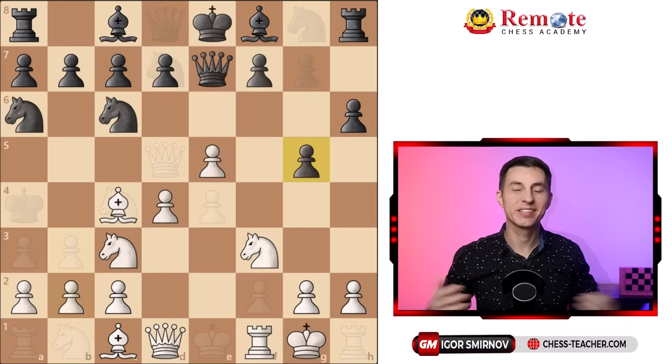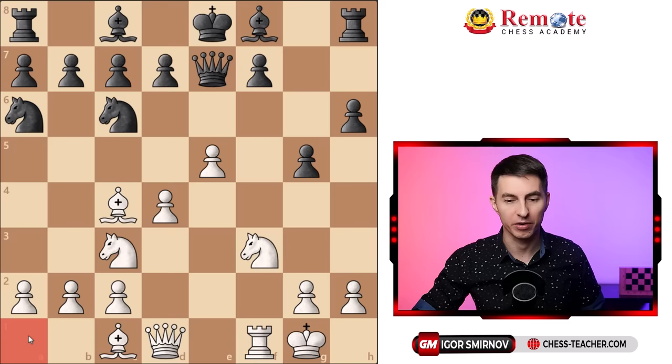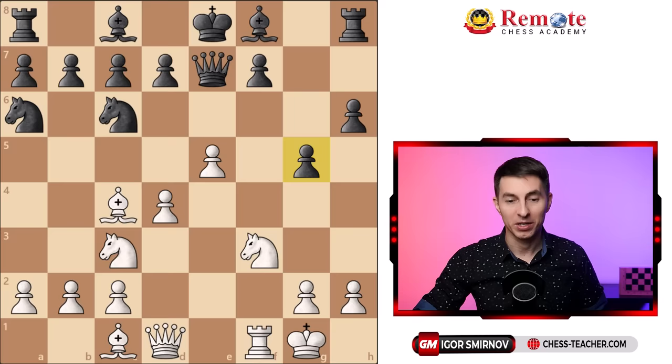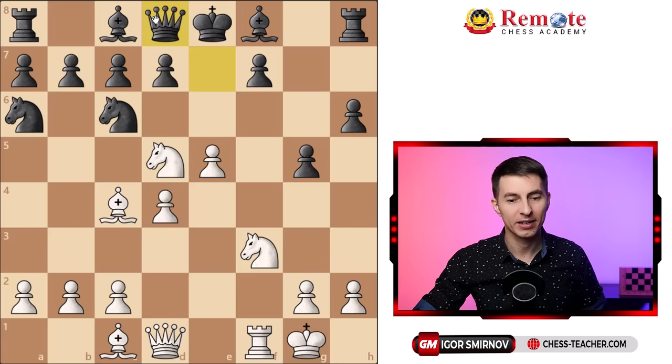In this game Steinitz was playing white — it's from a simul where he was giving rook odds, so there is no rook on a1. Black's last move was pawn to g5, which is clearly wrong: it weakens black's position and does not develop a piece. That signaled to Steinitz it was time to attack, so he jumped forward with knight to d5 hitting the queen. The queen went back, knight to f6, and keeps attacking — king goes to g7.